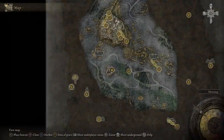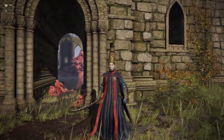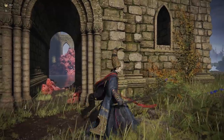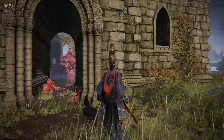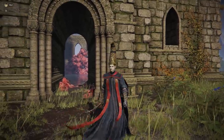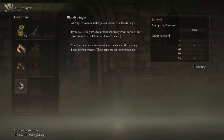Now we are at Rose Church. The NPC isn't here for me right now because of questline progression, but he will be here for you. You have to defeat the first boss — I won't give spoilers — and then he'll show up. Talk to him and accept his offer. He's going to give you five bloody fingers total, and you'll also unlock the reusable Bloody Finger so you can attempt invasions whenever you want.